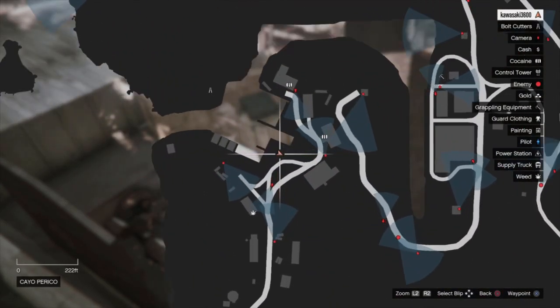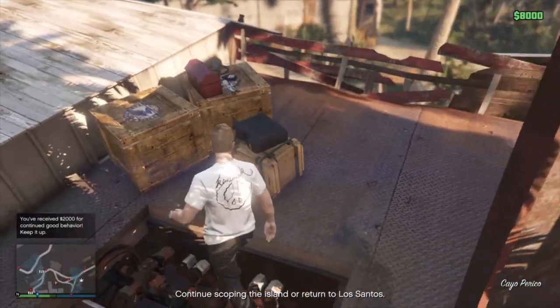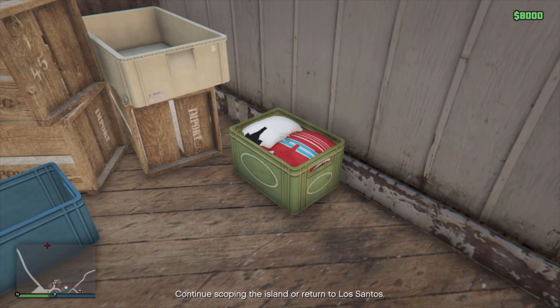Here's another location you can look for the grappling hook — right here on this boat. There's also a red toolbox here, so take a look; maybe you'll get one to spawn.